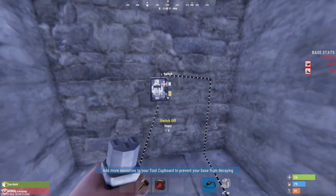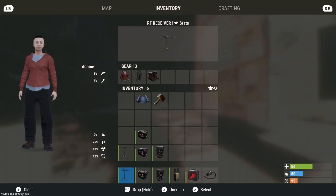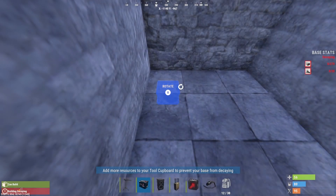Let's go over what you need. For every alarm you'll need one RF receiver, one battery, and one audio alarm. For your trip, you're going to need an RF broadcaster, a laser detector or whatever you're using, and again a battery. I'm going to go ahead and create two alarms in one trip.